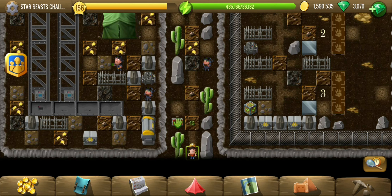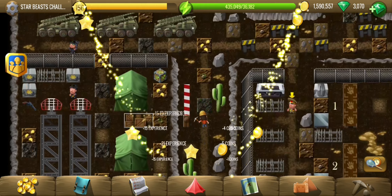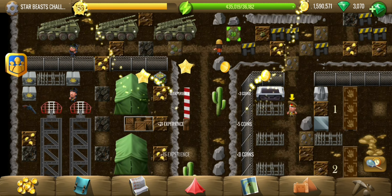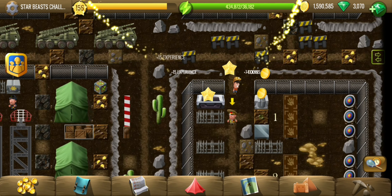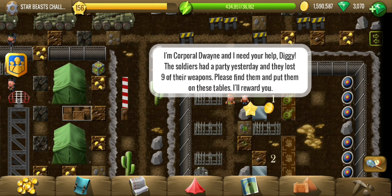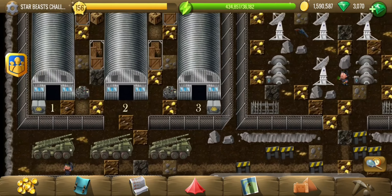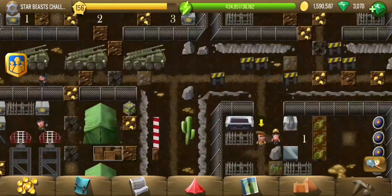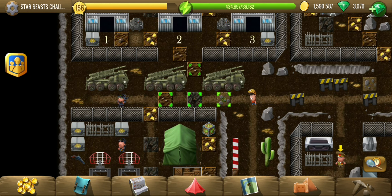Hey y'all, welcome to the first challenge of the Star Beast story. Let's find out what we have to do — we have somebody with a yellow arrow. Soldiers lost nine of their weapons, so there are three tables and three chambers, which are probably for the rewards. Let me just have a look.